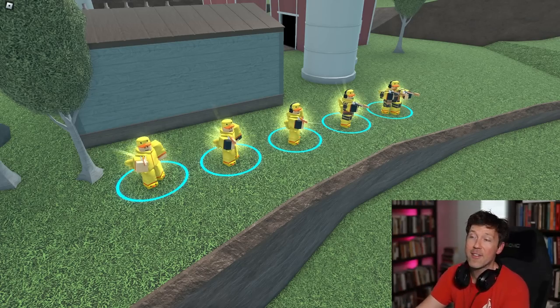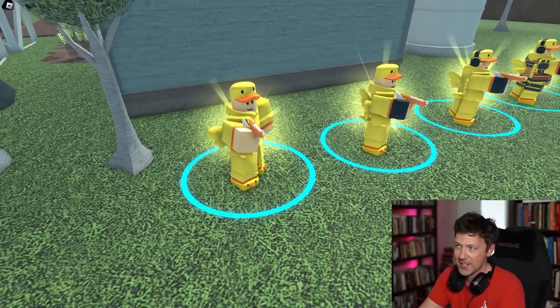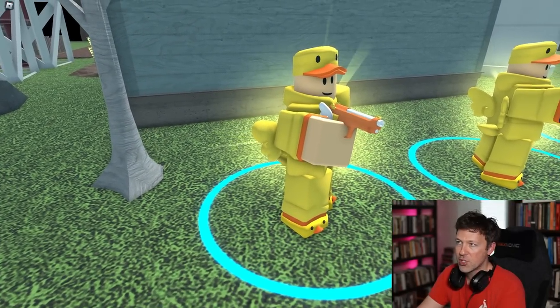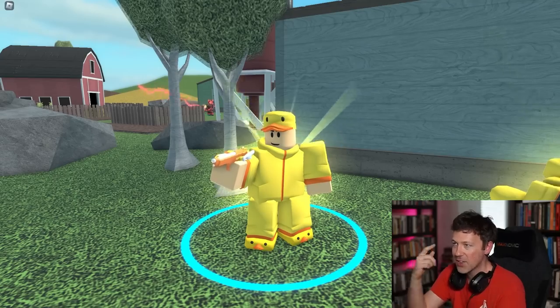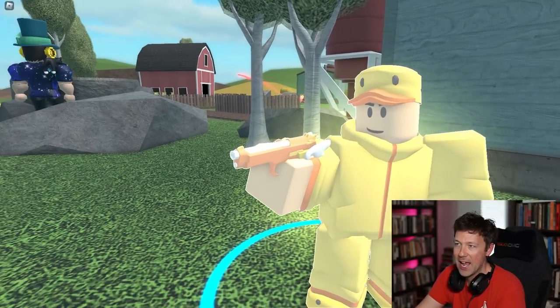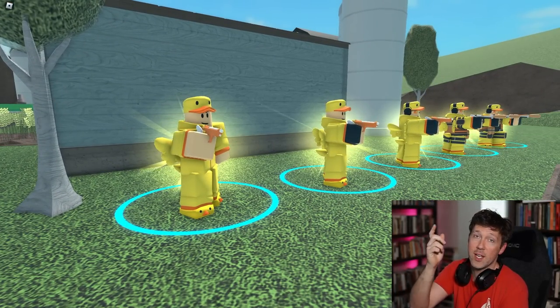Here we have the ducky skins all set up for us to take a look at. First up is the level zero ducky scout - I love that he's in this big ducky onesie, he's got the ducky hat on, the gun has wings on it. I am using the golden skins here for the golden scout and the golden cowboy.